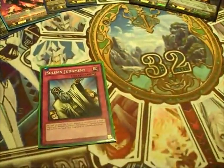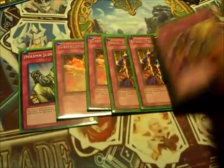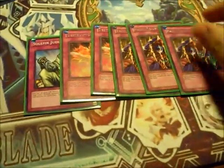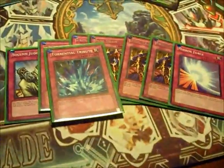Traps: Solemns. Triple Skill Drain — the basic purpose of the deck is to stall out with Skill Drain, lock down your opponent, and win your games. Compulsory Evacuation Device, double Torrential Tribute, and double Dimensional Prison.